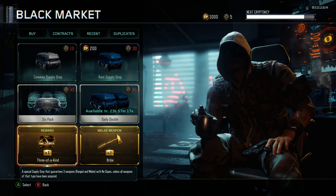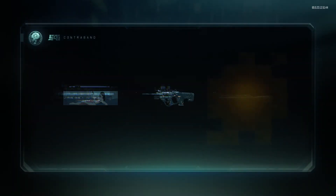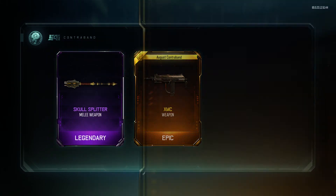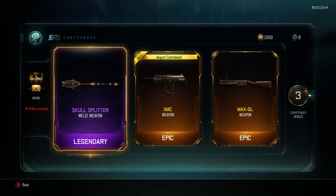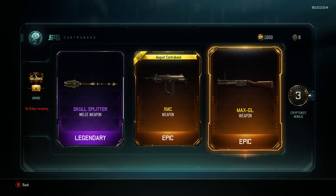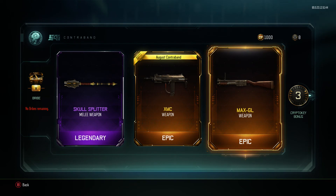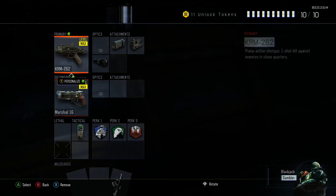We're hitting the three-of-a-kind in three, two, one! I'm really excited about the XMC, but the MAX GL — I'm really excited about the MSMC because I picked it up and it was really really good, like there was basically no recoil on it. It was like the VMP without recoil — really good. Obviously we got Skulls camo but we already had it, and MAX GL I'm not mad about getting honestly.